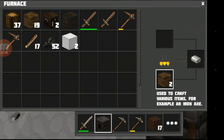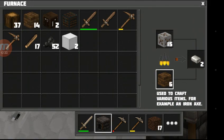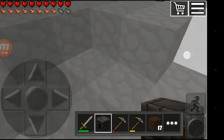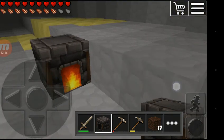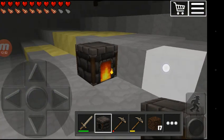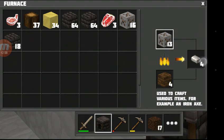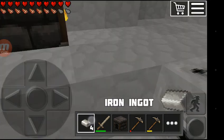We need to add more blocks here too. See, the furnace is working! That's cool. As soon as we get this melted iron, then we'll learn how to make an iron pickaxe and all iron-related items. We have got four of these — they call it iron ingots. Let's build something interesting.